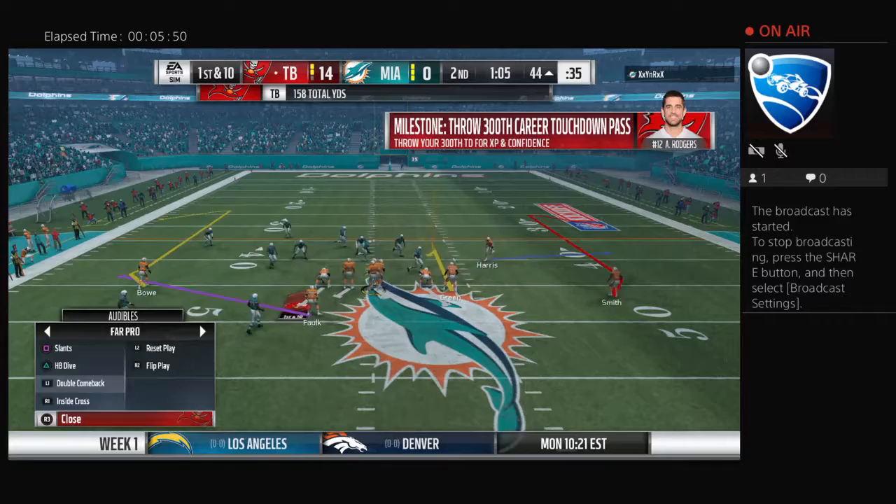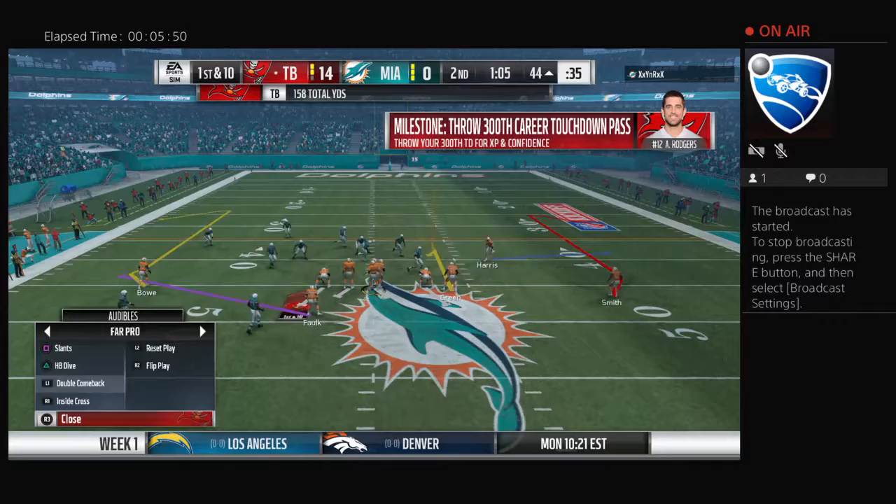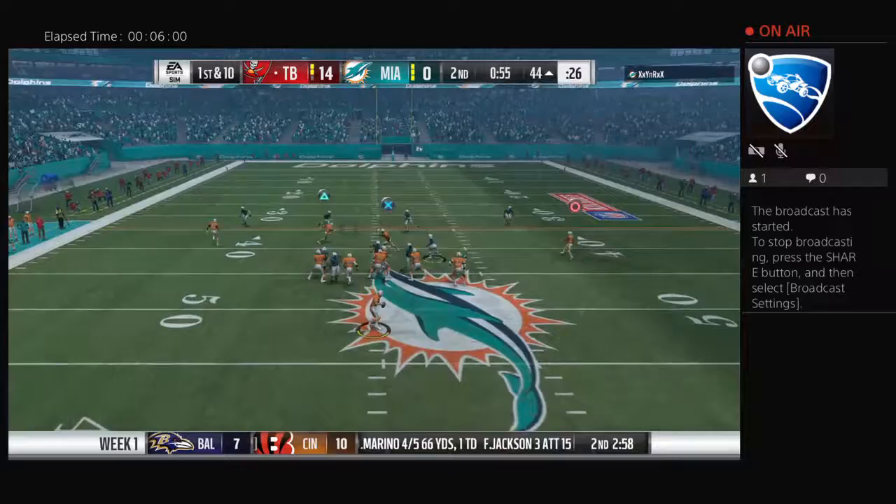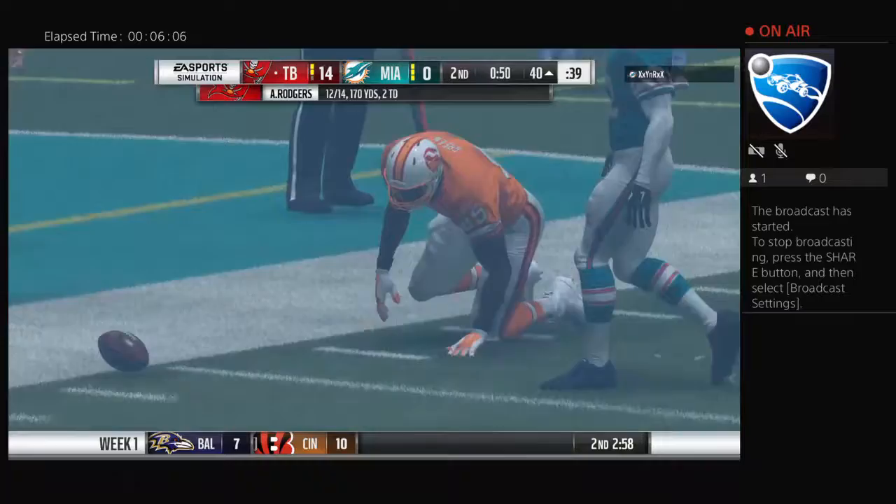When you run a screen pass really well, you've got to like the look of it because so many parts come together — the offensive linemen faking people out, the back slipping out there catching the football, then all of them going together as one unit downfield. A really nice pickup. He'll be brought down right at the 40. Five yards on the catch there, brings up second down.